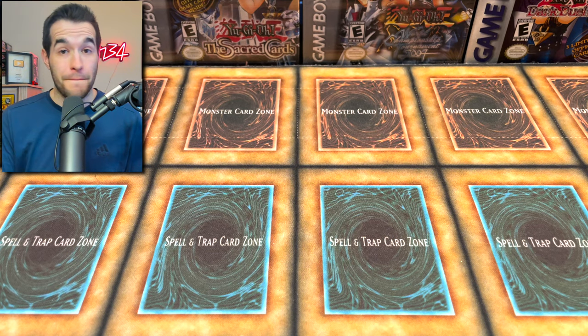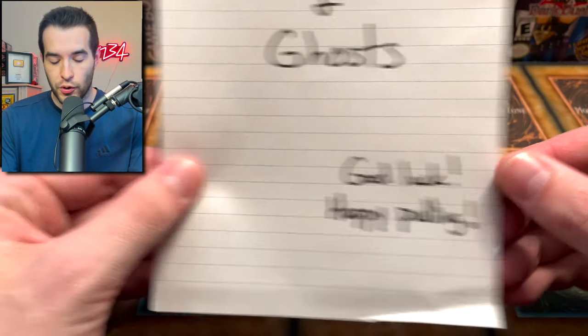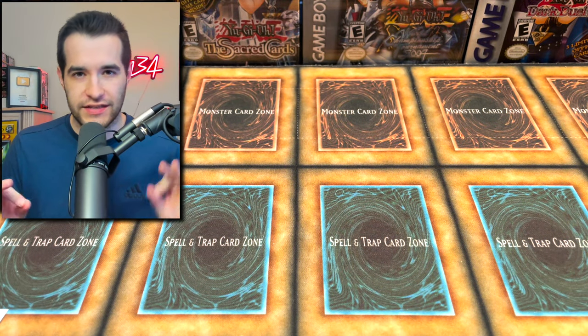Inside we have a little mission. We have mission number one: pull ultis and ghosts. Good luck, happy pulling. So it looks like in box one it's ghost rares and ultimate rare packs. I'm sure nobody's disappointed about that.